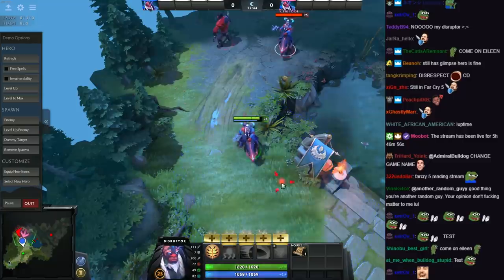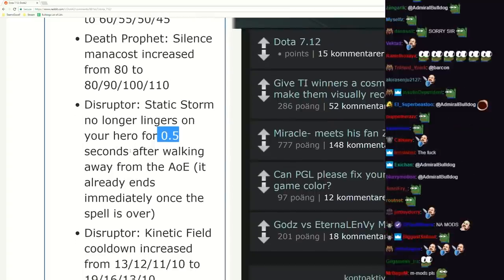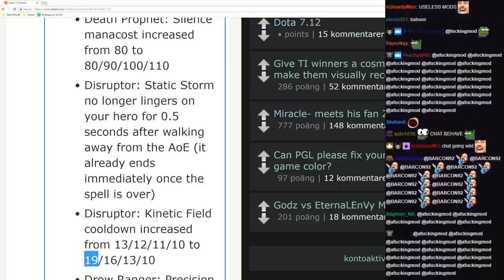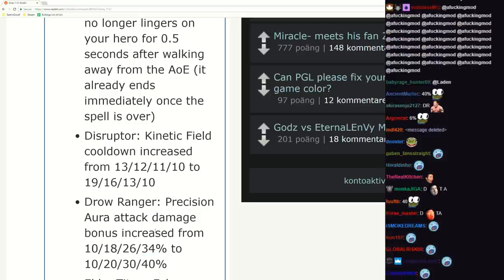It's like boom he uses it on me, then I - oh, I can't use spells instantly when I get out. Disruptor Kinetic Field cooldown increase on early levels - so you will not be able to use it twice. Drow Ranger buff 40% - let me do the math quickly here. 200 agility, that's not impossible - 200 agility, 12 more damage to everyone. 12 more damage late game.